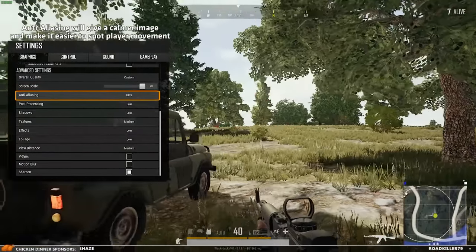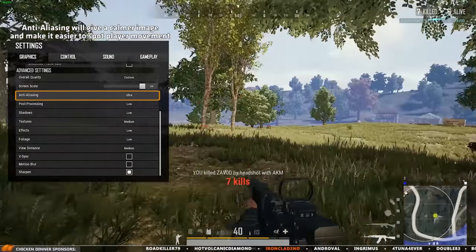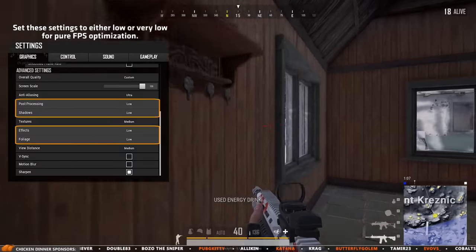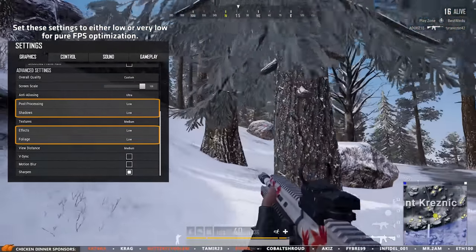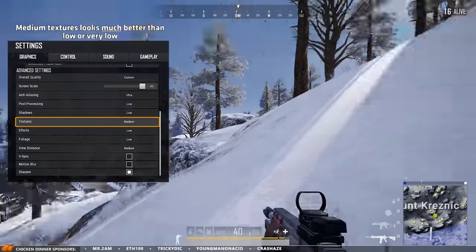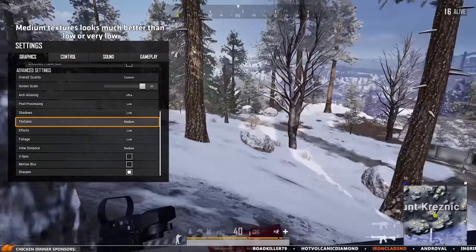Anti-aliasing on ultra or high to reduce image pixelation. This is important as a pixelated image will trick your eye into thinking there's movement when there wasn't. From here it's all down to how ugly you can accept your game looking, because this is currently all about sacrificing a good looking game in order to gain higher FPS. I've found a balance where I have my textures on medium, as it looks far better on medium compared to low — and very low is just absolutely ugly.